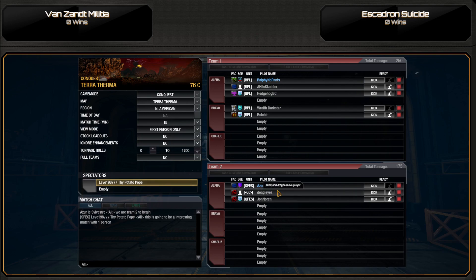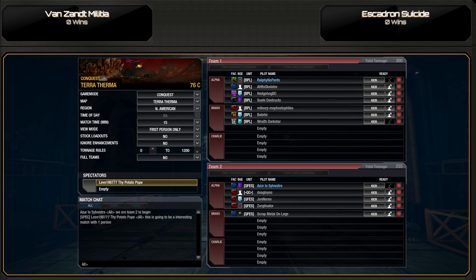Welcome everyone to another exciting Battle for Midway match brought to you by MW. We have Van Zant Militia, aka BPL, versus Escard on Suicide — very unique name. These guys, this will be a Div G match and we'll give team one their five-minute counter.